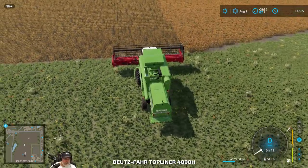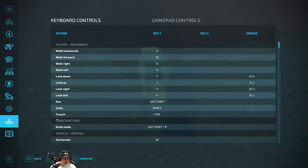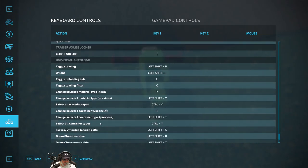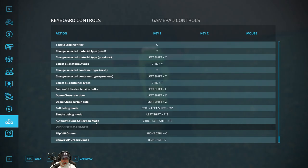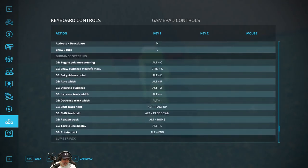Let's hop back in the combine. Scrolling down toward the bottom to see what we need to do to initiate the GPS. There's an automatic bail collection mode — I was wondering if this could do that. We could actually have a worker follow behind the baler, which is following behind us, and it would pick up bales automatically. That could be really cool! Anyway, here's all the GPS stuff: toggle guidance is Alt+C, show guidance steering menu is Ctrl+S, set guidance point, auto width.